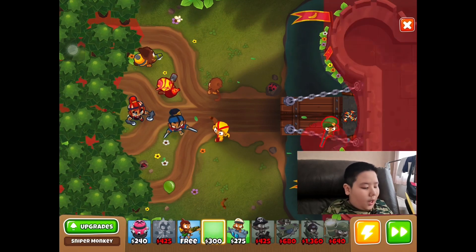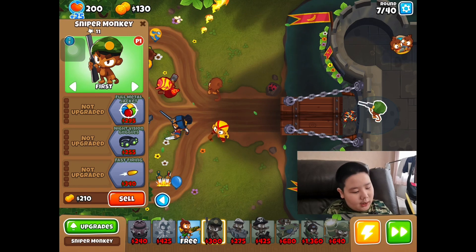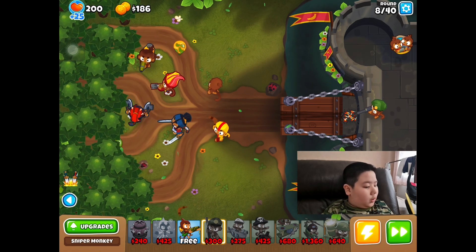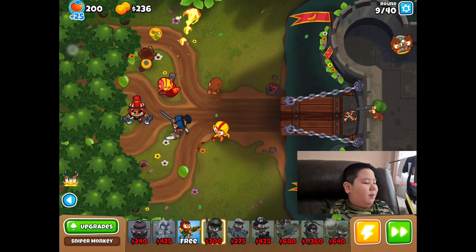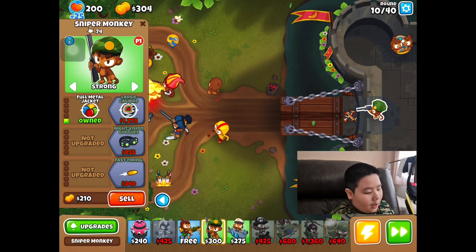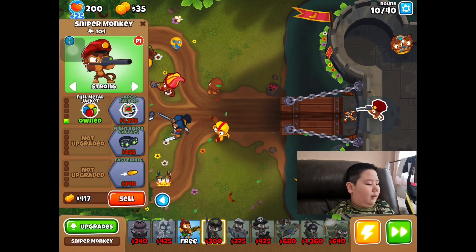My mom also plays the 0-3 Dark Monkey, and right now I'm working on lead popping power. I'm going to place a sniper on top, and now I'm saving up for Full Metal Jacket, which is going to allow us to pop the lead balloons. I'm targeting Strong so it doesn't interfere with anything. Now we have Full Metal Jacket.